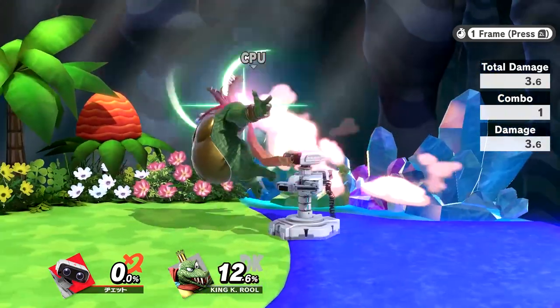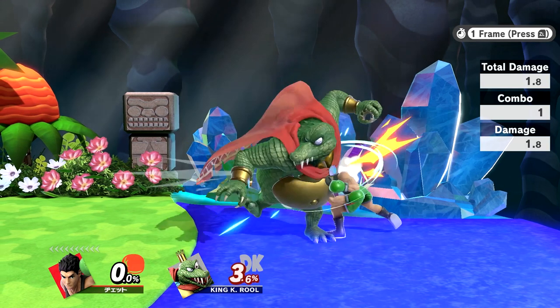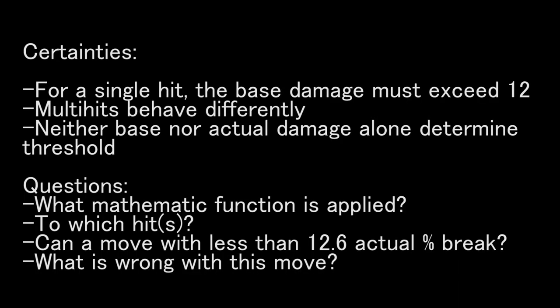For the record, I have yet to find a combination of moves that does less than 12.6 actual damage while still breaking the armor, though I have found plenty that do more and fail to break the armor. So I don't think that specific number is relevant. Does anyone have any insight? I'm completely out of ideas.